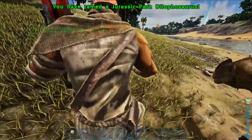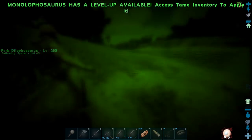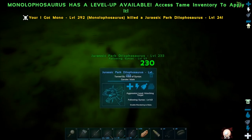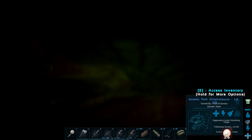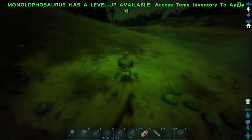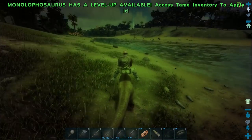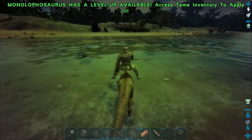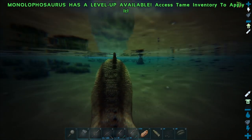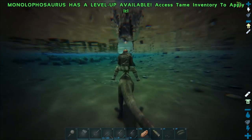All right, let's hop into the water and grab those beaver dams - oh we got the dillo, cool! We can't just ride on you straight up, can we? No, we have to wait for the saddle. Dilophosaurus saddle - but it doesn't have a saddle slot, so that's confusing. I don't understand - that doesn't make any sense. You just stay there, buddy. Maybe we'll just leave him here if we can't actually ride on him at all - it's not really much point bringing it all the way back to base.